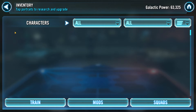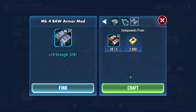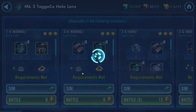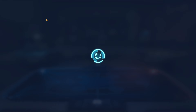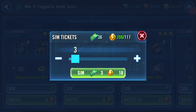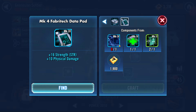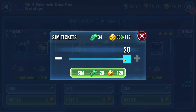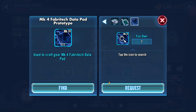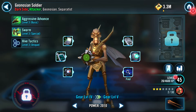Let's find some gear for Geo Soldier. He needs to go to gear five. I've got one of these, I can craft that. Let me see if I can find this dark side - I'll do three of these battles here. We get nothing. There are some light side battles I could do for this one as well - three of the normal light side. I got two out of six, not the best drop rates today, but that's alright. Two out of six - probably tomorrow I'll be able to get him to gear five.